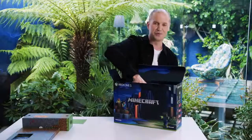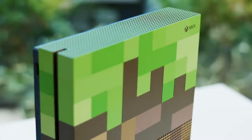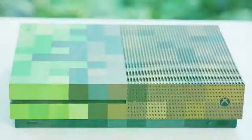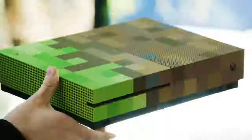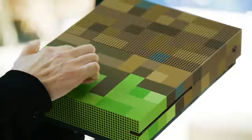Here is the console itself — the limited edition Minecraft Xbox One S. This is an Xbox One S with one terabyte of storage, an integrated 4K Ultra HD Blu-ray player, 4K video streaming and high dynamic range. But this particular Xbox One S also has a completely unique custom design. It looks just like the iconic grass block from Minecraft, and there's even laser engraving around where the dirt meets the grass to add some really cool depth.